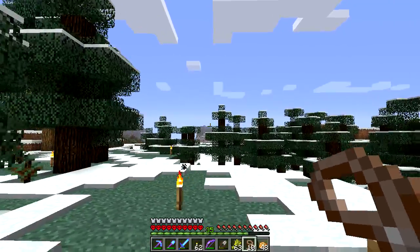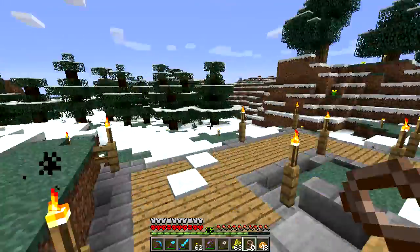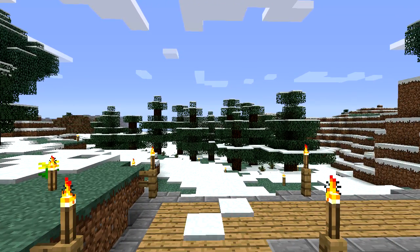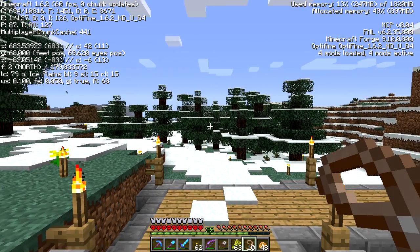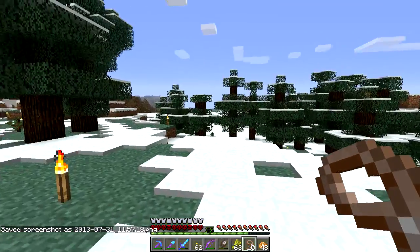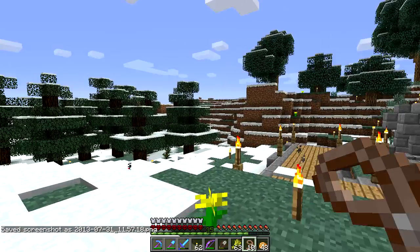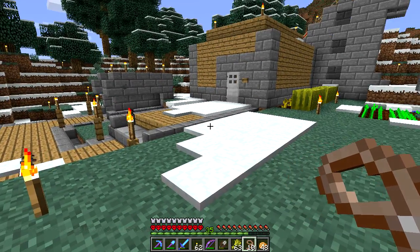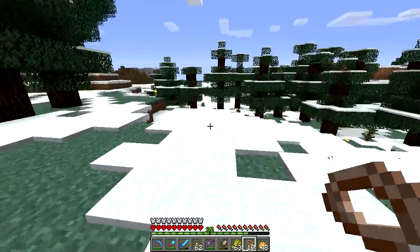We're going to go out straight this way — why not? But real quick, before we go, just as a precaution, let me hit the right keys for once. F3 — hit a screenshot so we have our coordinates. That way we don't get lost, or if we do get lost, we can get back. That's the only situation where that would actually be helpful if we get lost.